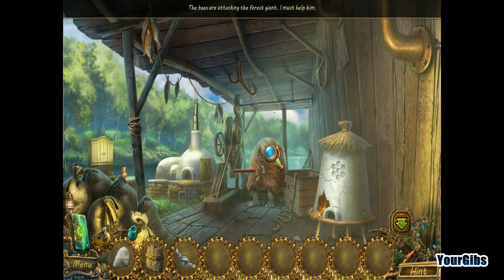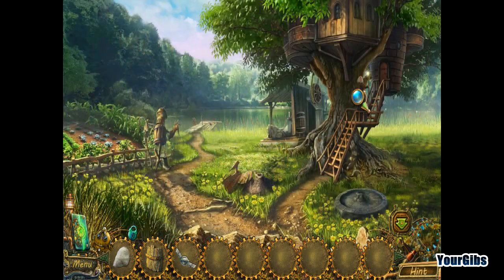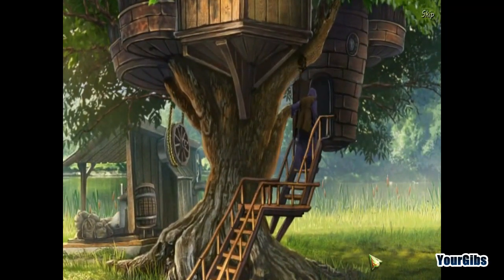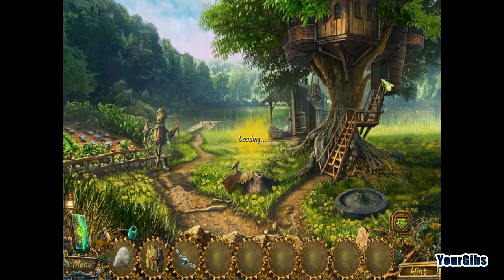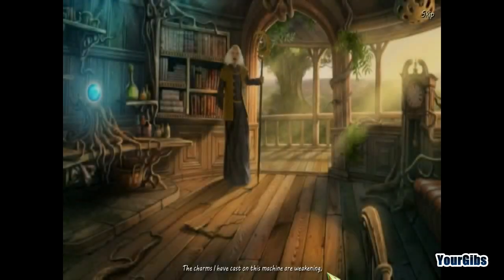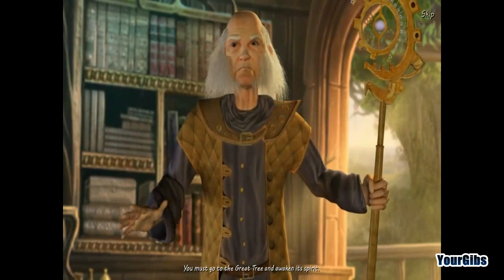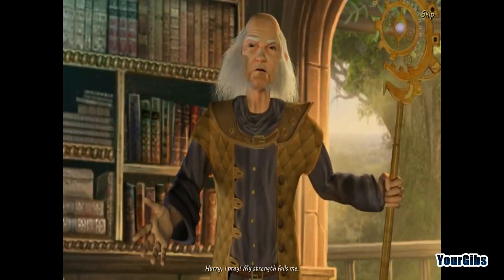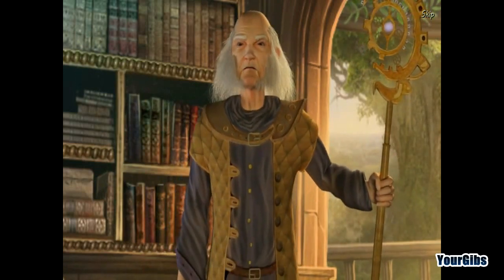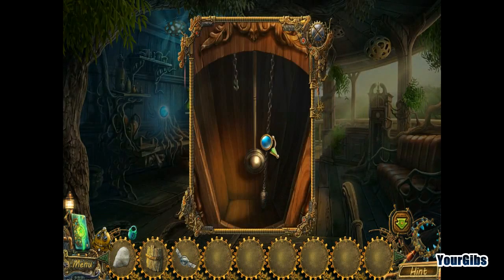Whoa — the bees are attacking the forest giant, I must help him. Hello, a forest giant. Let's talk to the wizard then. Can you talk to me or are you just gonna walk away? I should totally pay him a visit. The charms I have cast on this machine are weakening, but I can hold them yet a little while. You must go to the great tree and awaken its spirit — only the great tree can help destroy this monster. I guess I should do what Nostromus asks; without his help I won't be able to get to Iron Lord's fortress and save my uncle.